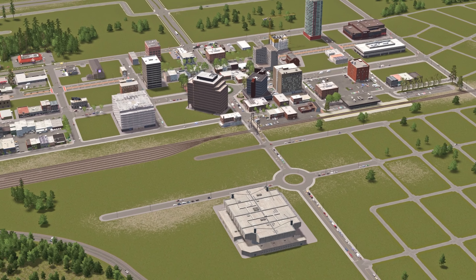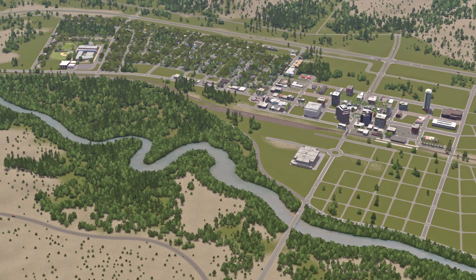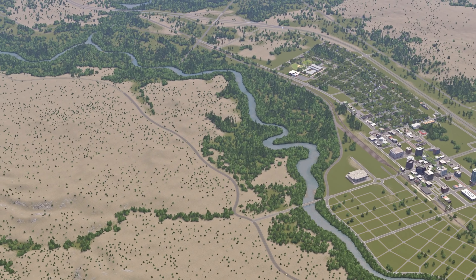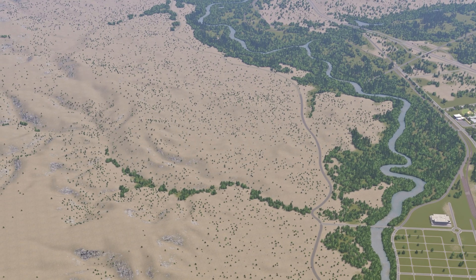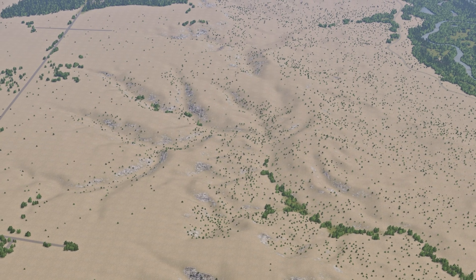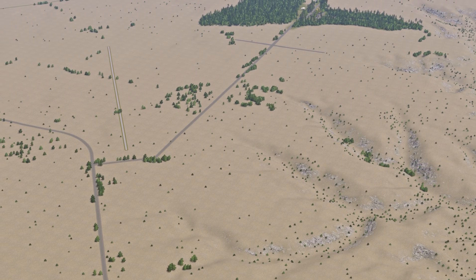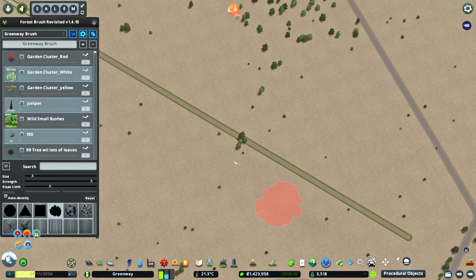Welcome back to another episode of Rural Canada, eh? In this episode, we're ditching the downtown for a beautiful empty desert plot. In today's episode, you're going to see us get to work on the international airport — although I guess it's more of a small regional airport. We'll complete that, and at the end of the episode we have a small PO tutorial thanks to a viewer-suggested comment.